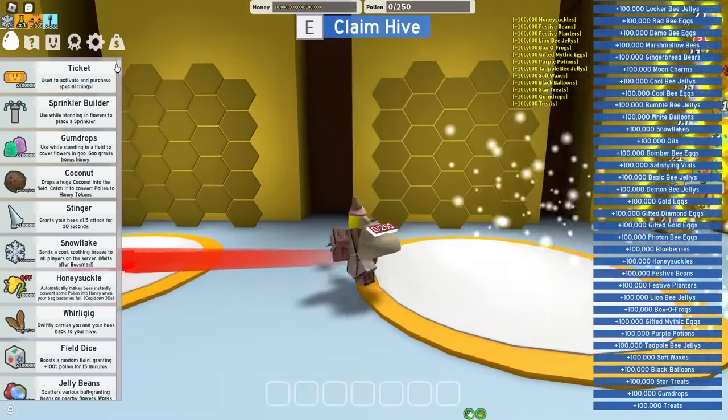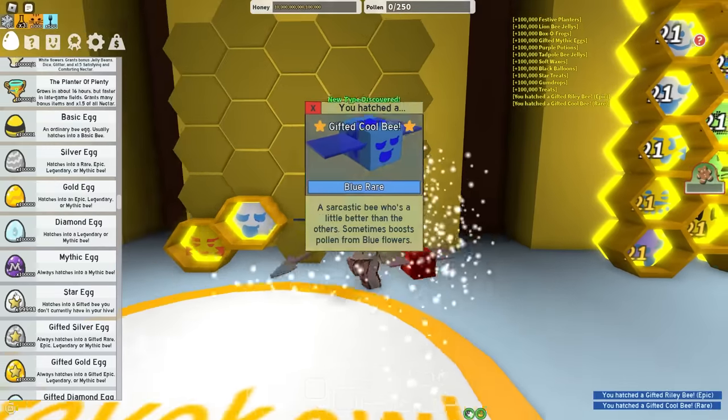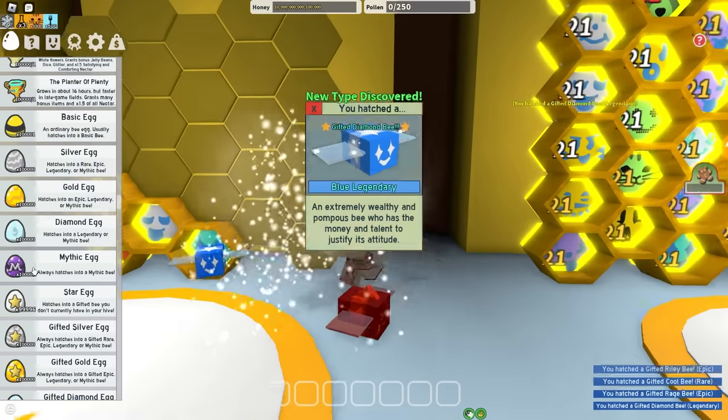So now I have 100,000 of every single item. The thing I do next is usually just do star eggs because it gives me a new bee type and it gets me 25 bees quicker.